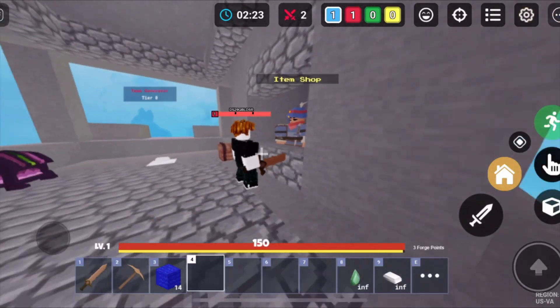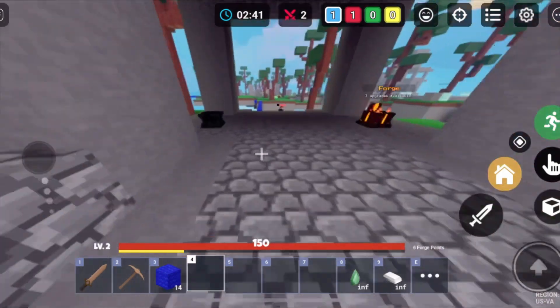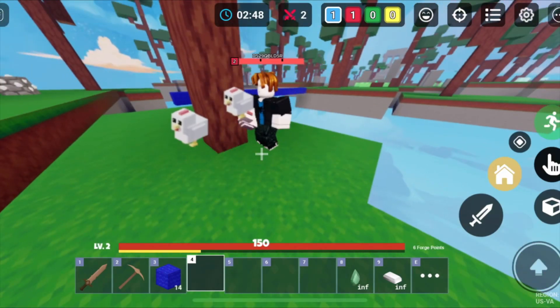You go to the item shop and sell the chickens and you get emeralds from them. The eggs increase in price every time, but it's still a pretty good kit, not gonna lie.